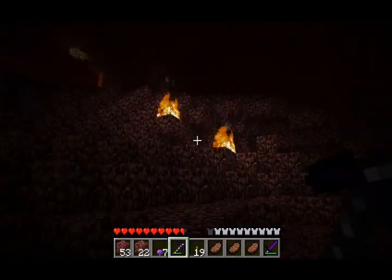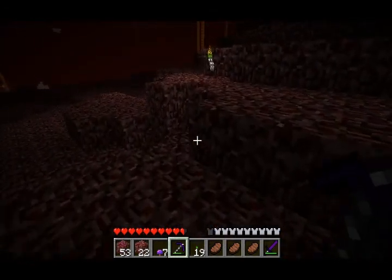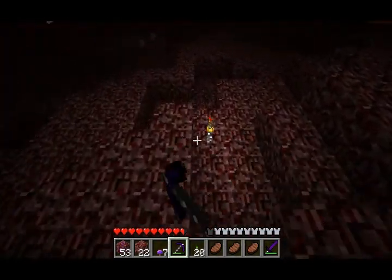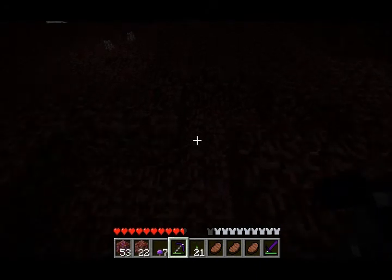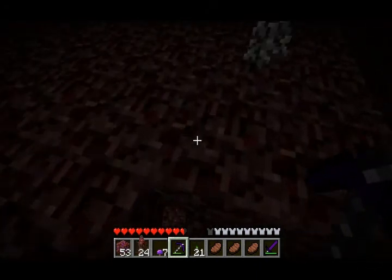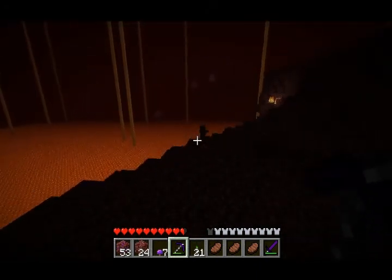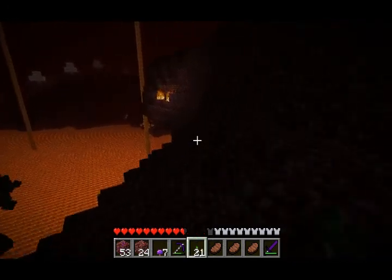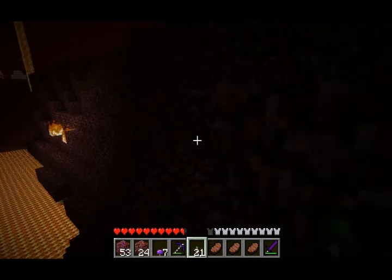I remember that ghast — it ditched because it knew I was too good for it. I guess we can collect these. Collect this stuff. And let's find some... I think it's called glow sand. I think that's the good stuff.